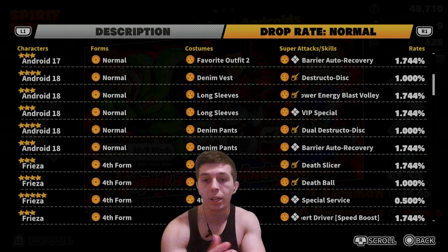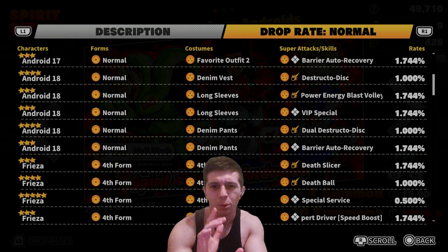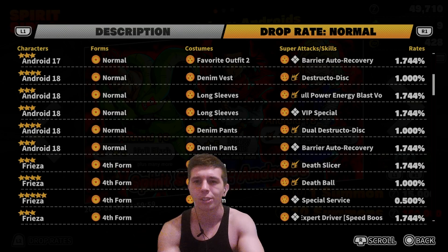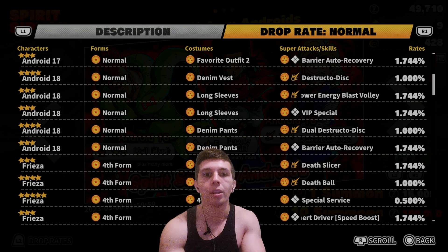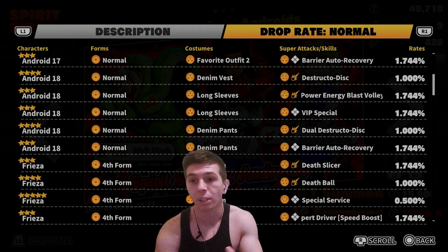People that pre-ordered Dragon Ball the Breakers got a special mount, a little dragon mount, Wall Kick, and I believe like a scouter skin. If you didn't, you just don't have access to those things. I understand the cosmetics — who kind of cares about cosmetics — but the fact that Wall Kick is a pretty good skill and a lot of players don't have it because they didn't pre-order the game kind of sucks. I don't know when it's coming. Hopefully they bring it back in Season 3.